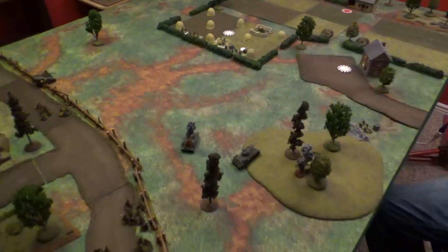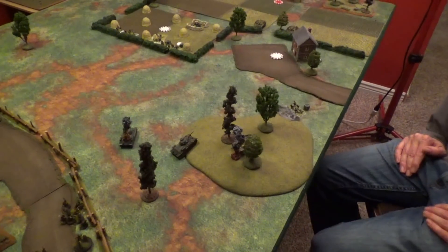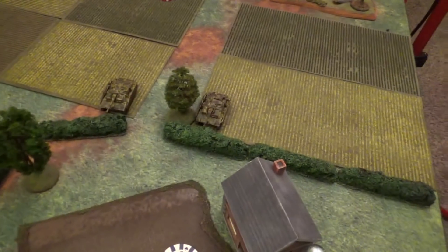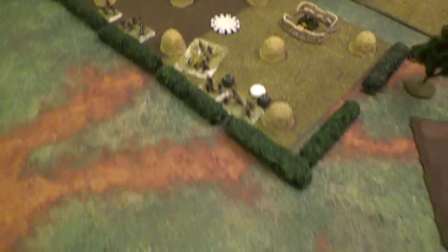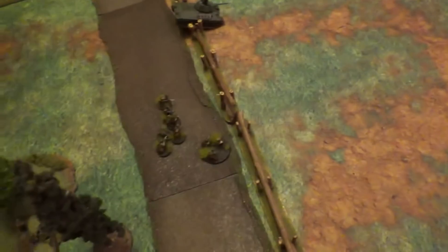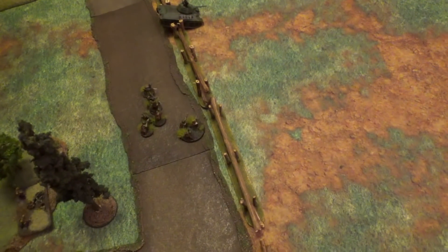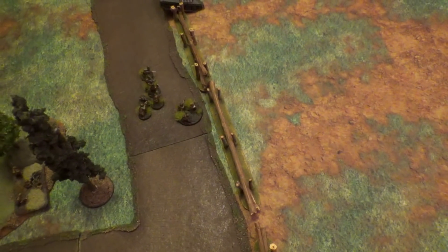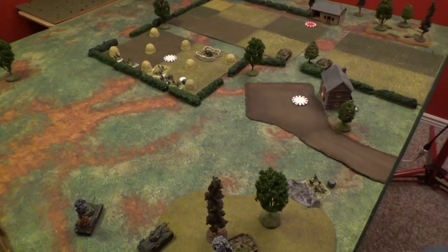Bottom of turn six - Vin had hot dice and I had terrible dice. Vin activated most units. He failed another mortar comms test. The Stugs pushed up - one tried to pin a T-34 with an HE round but failed. The Pak 40 fired two shots and failed to do anything. Vin's machine gun line opened up on the infantry platoon, scoring a bunch of kills. Being inexperienced, I failed all the morale tests - three units broke and I had to pull three chips. That was devastating and stunted the flank attack.